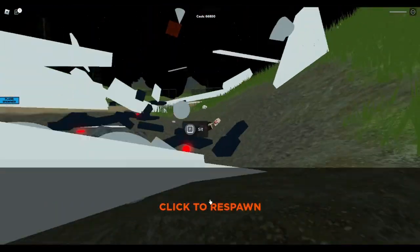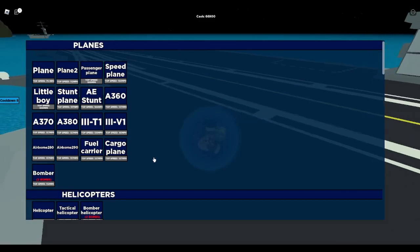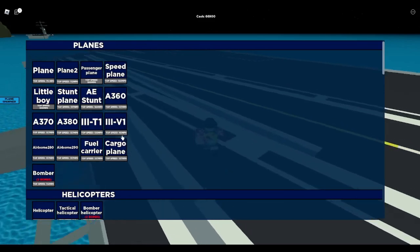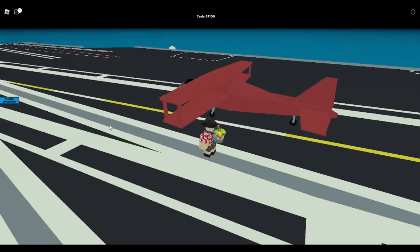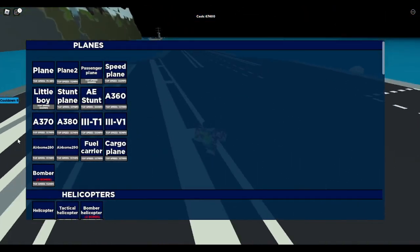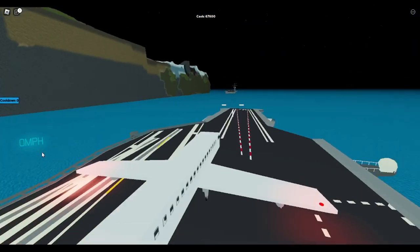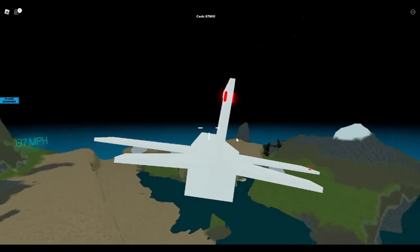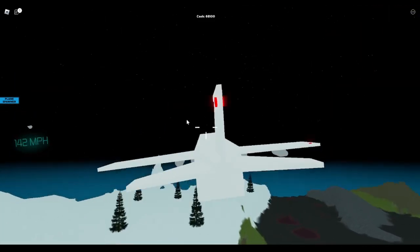Up next — oh wait, 3V1 was pretty fast, I skipped it by accident. So we have 3IV1, then Airborne 280 — another commercial airplane with the same speed as before. If I look carefully, I think it's longer than the previous one.